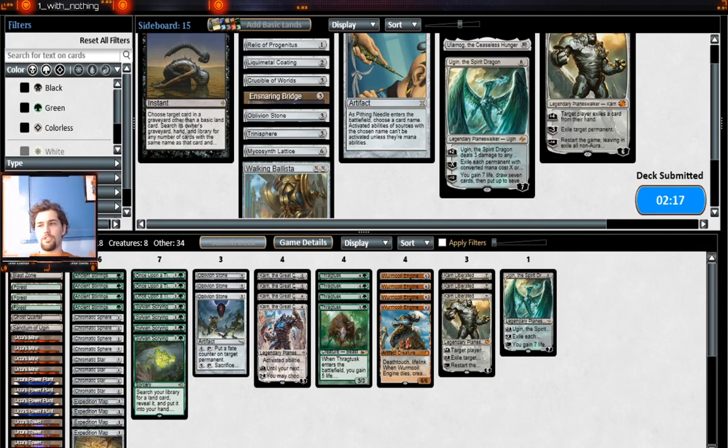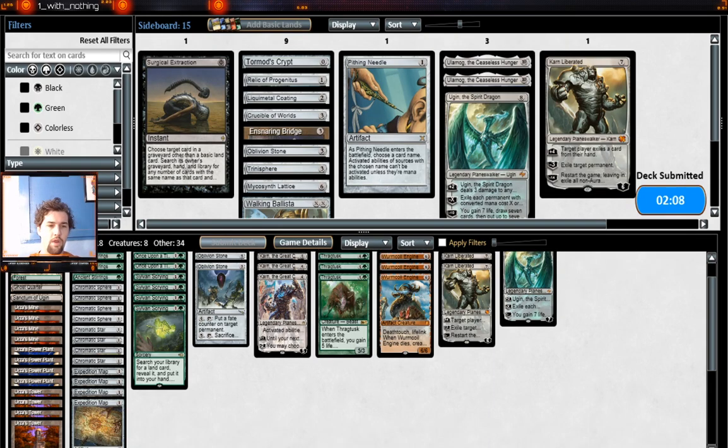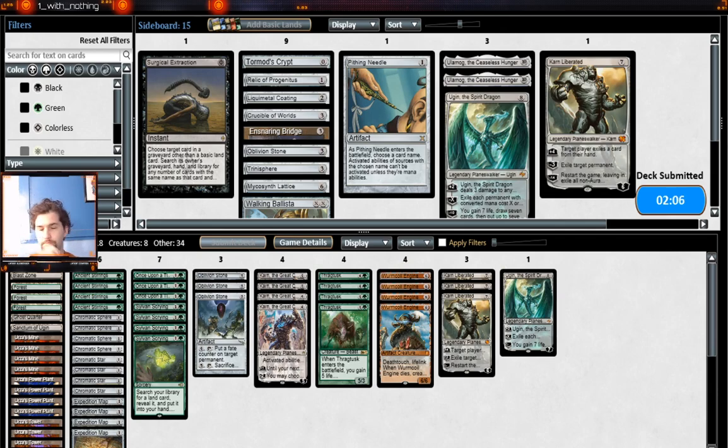Seven mana versus eight is a world of difference in this matchup. We're leaving Trinisphere in the board because we want to be able to wish for it with Karn. Because Tron on three on the play, I can wish for a Trinisphere and pass to them. Then if they don't hit their third land drop, they can no longer cast spells. A little bit of a rough start to this challenge, but hey — there's burn decks everywhere to check Tron decks like us.